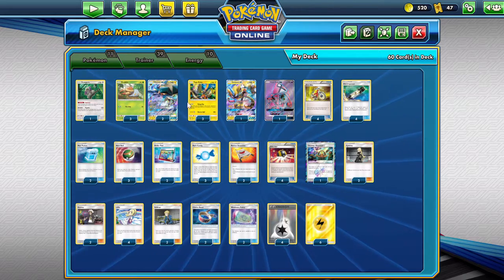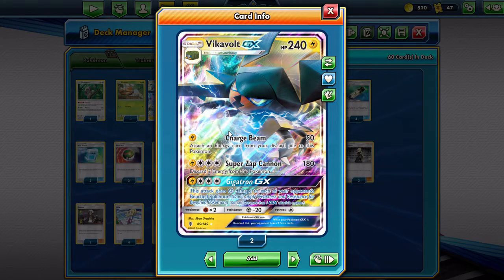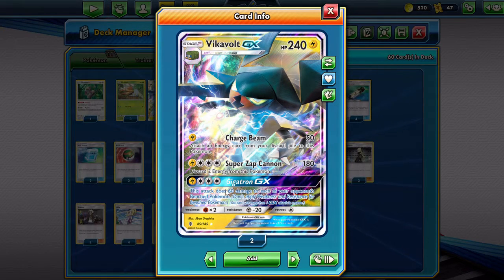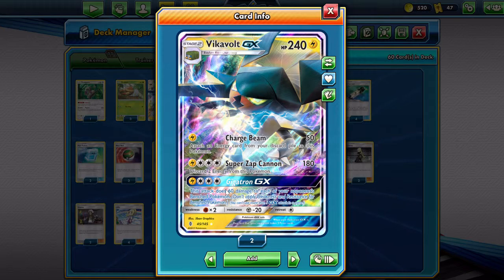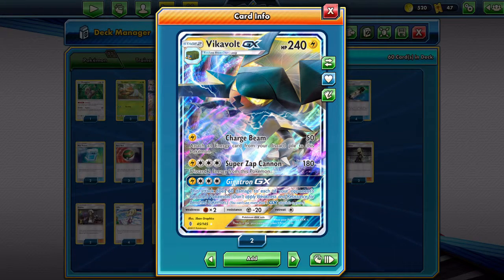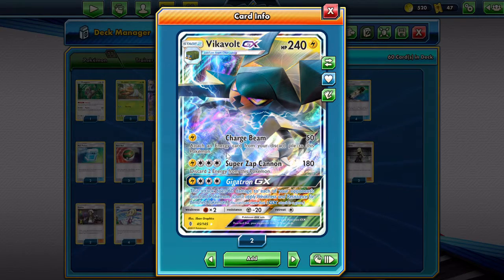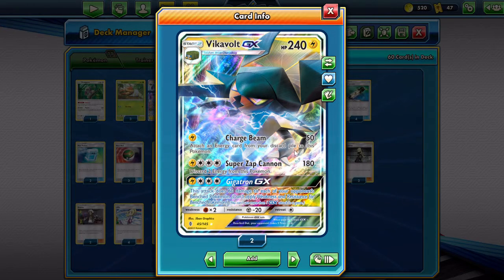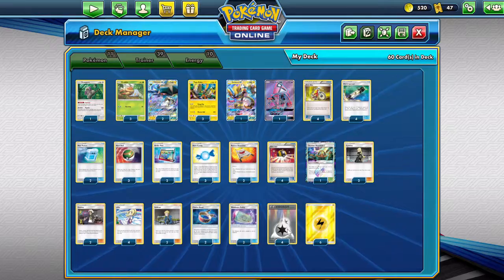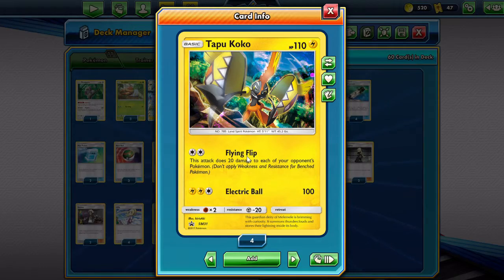So, the idea is — you know what Vicavolt does, right? Maybe you don't. But for those of you who don't, basically he has this busted GX attack which does 60 damage to all your opponent's benched Pokémon. So ideally, we'd want to use this to wipe their whole entire bench. And Charge Beam — Charge Beam is very good. He does 50 and gets an Energy Card, so that means you can get Double Colorless Energy that you discarded after they knock out a Tapu Koko.